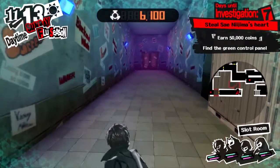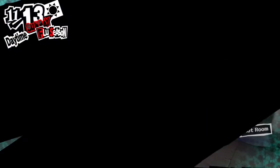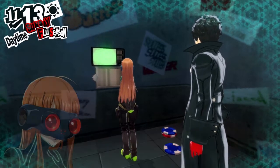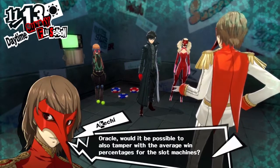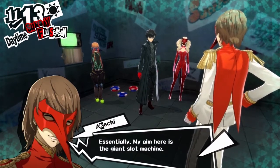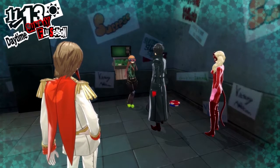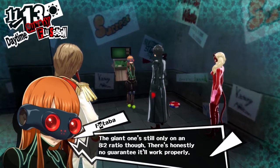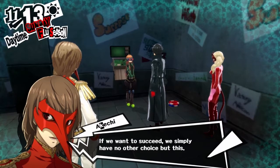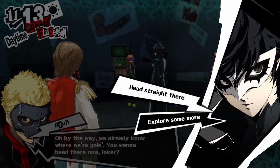Funnily enough, the green panel is in the area which we didn't explore earlier. So we go down here and there's the green panel — but first, chest! Akechi has the idea: he wants Futaba to mess with the other panels so that you have a much easier chance of winning all the other slot machines as well. So there you go — now we've got an 8-in-2 chance of winning with the giant slot machine, which means chances of winning are vastly improved from what they were before, so we're heading straight there.